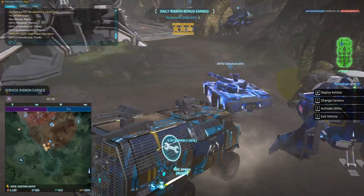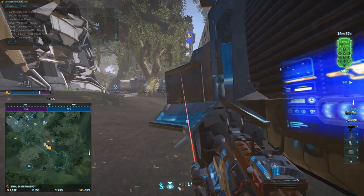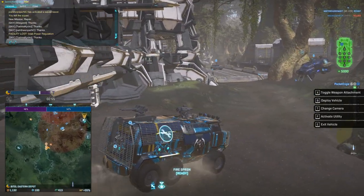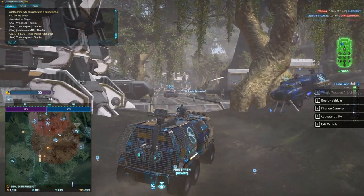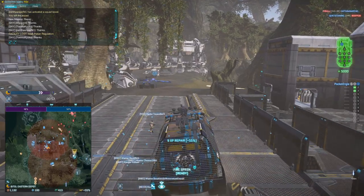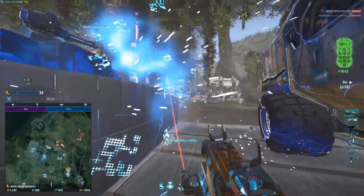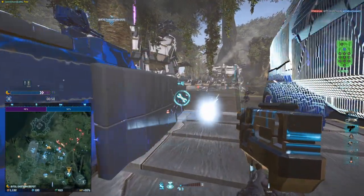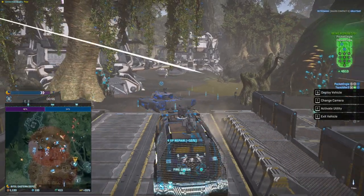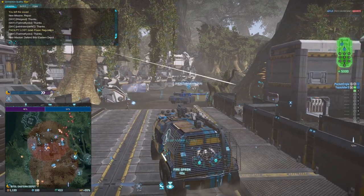I did want to repair the Valk first, and I took my focus off the Vanguard simply because in this fight the scout Valk is doing more to contribute to our side than the Vanguard, no matter how good the pilot is. Once again, I keep to the Vanguard's left side as he pushes too far forward, gets damaged, and moves back. I can stop my bus, prepare a repair grenade for him, and then apply my own repair tool once they are within range.